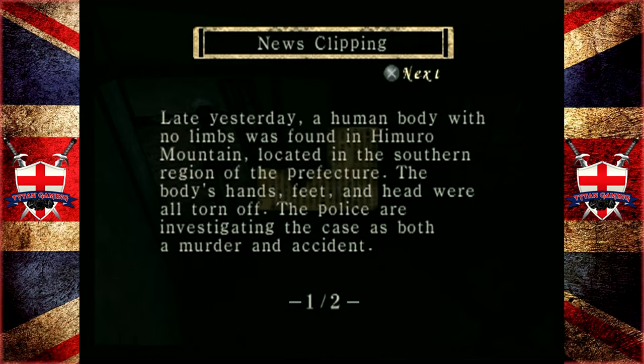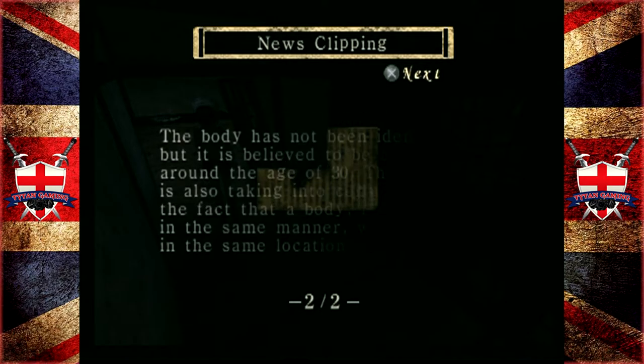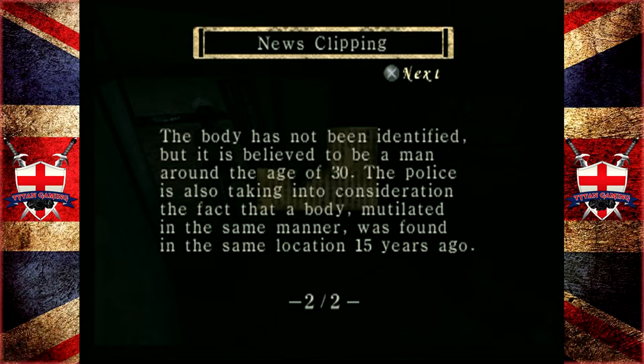Late yesterday, a human body with no limbs was found in Himuro Mountain, located in the southern region of the prefecture. The body's hands, feet, and head were torn off. The police are investigating the case as both a murder and an accident. That would be a hell of an accident - you'd just lose every limb. The body is believed to be a man around the age of 30. A body mutilated in the same manner was found in the same location 15 years ago.